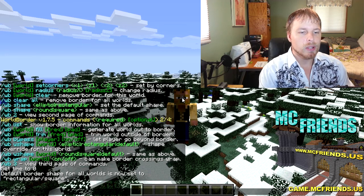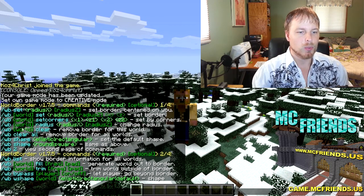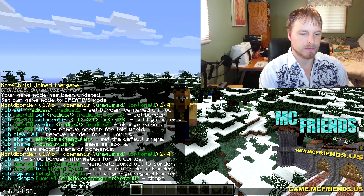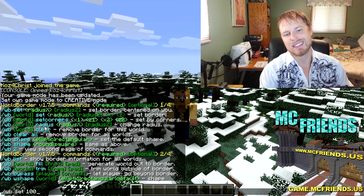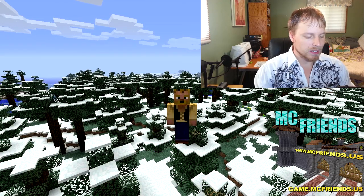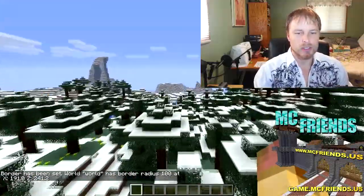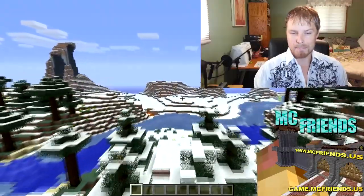Default border is now set to square. What you want to do next is really easy — you can specify the world you want, but you're going to do `wb set` and then just do 100. You can set the Z/X and all that stuff but we'll go with the default. Now we're just going to walk in one direction and we should run into the border.